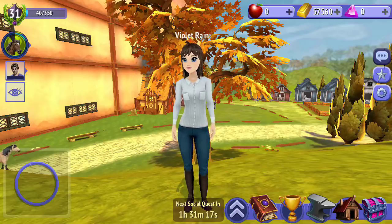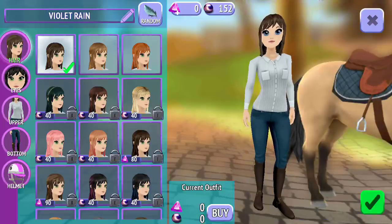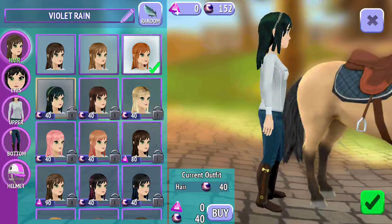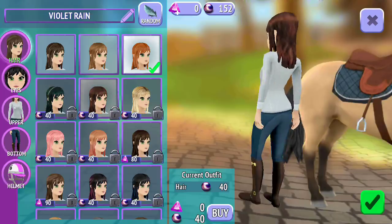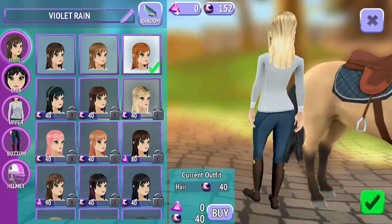I've wanted to do that for quite a long time — it's been like a big goal. So we're going to go in here and have a look at all the different outfits, starting with the hair. There are three free hairs which you can switch between at any time. I just want to look at the ones that cost pearls.